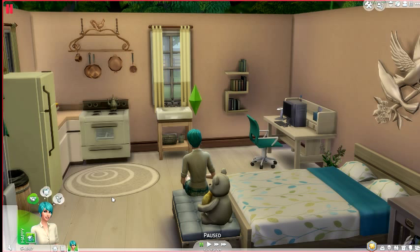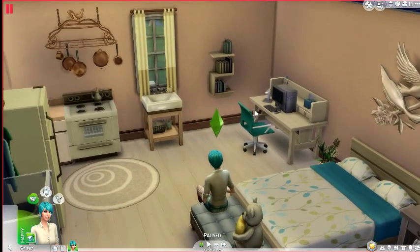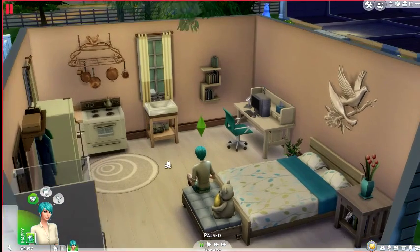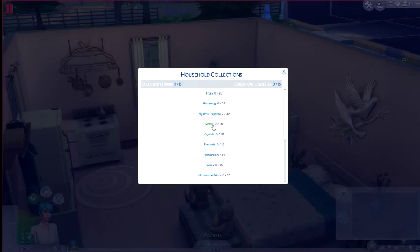If you haven't seen the first episode of this challenge, I would suggest going over and checking that out because I go over all of the rules and what our main goals are. We have to make a bunch of friends, throw a bunch of parties, and basically complete the museum by finding almost every collectible in the game — all of the trophies, medals, crystals, elements, postcards, fossils, microscope prints, space prints, space rocks, fish, and geodes.